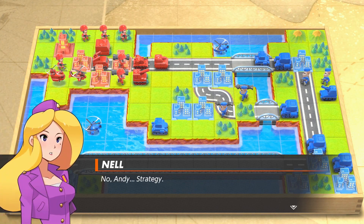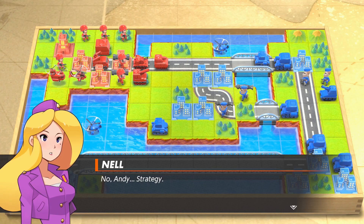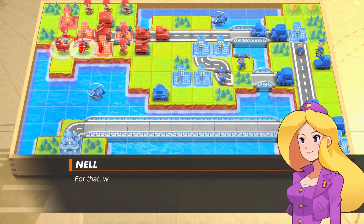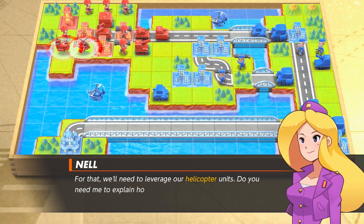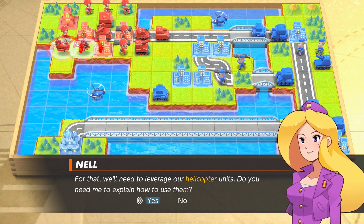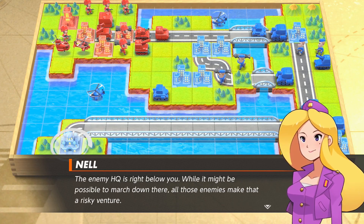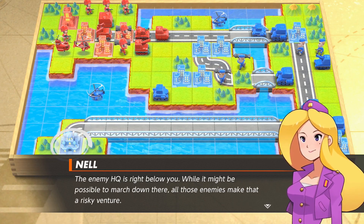Throw everything we've got at him! Andy, you stupid, stupid child. No Andy — strategy. We must capture the enemy HQ. That will need to leverage our helicopter units. The enemy HQ is right below you. While it might be possible to march down there, all those enemies make that a risky venture.